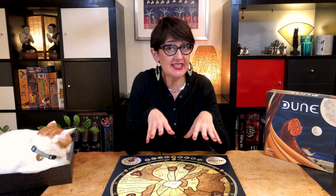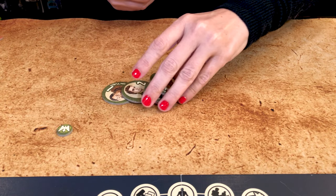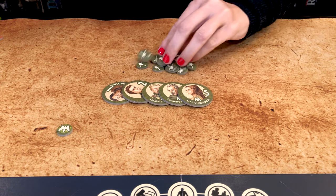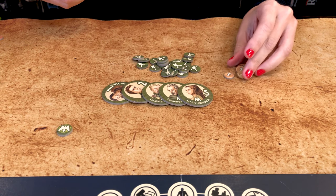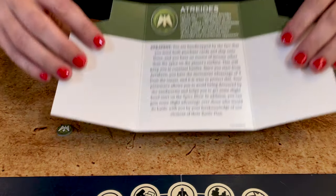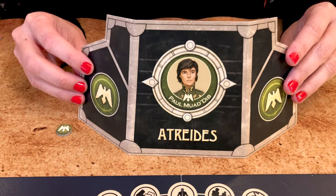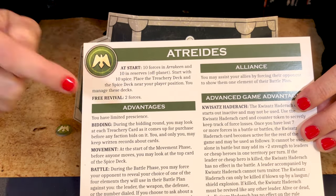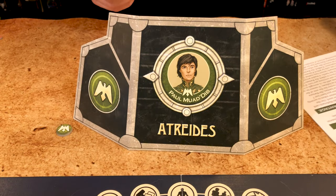Each faction has specific components, but for the base game they're quite similar. You have five leader discs of varying fighting strength, small tokens called forces, and some starting spice. There's also a player shield that explains the faction strategy and is used to hide from other players your spice, forces, and leaders in reserve. You also start with a player sheet which explains your starting positions, forces, spice, special faction advantages, and benefits of alliances.